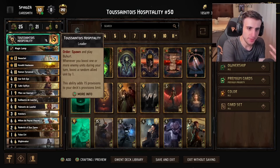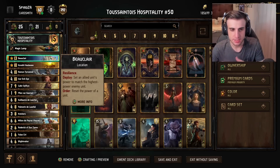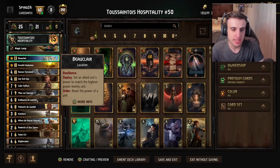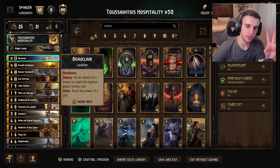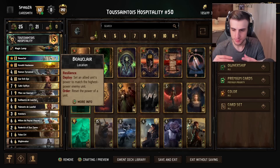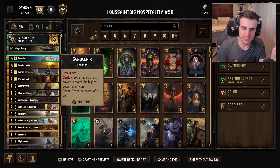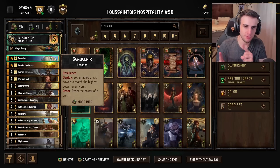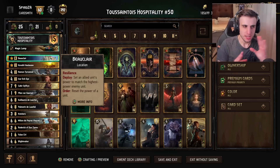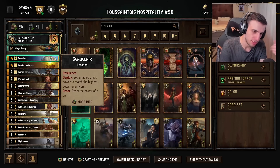So how does this deck function? Buhrt Clear is going to be one of our payoff cards. It's a location with resilience, so it carries over. It sets an allied unit's power to match the highest power of an enemy unit, and the order ability resets the power of a unit. You can use this as a double tall punish — stealing the power of your opponent's highest unit is a tall punish for you since you're getting the benefit. One thing to keep in mind is this card and Ivar have a little bit of anti-synergy, because you typically want to play this card before Ivar, since Ivar is going to steal all the power. So you need to play this card before you start stealing their power.